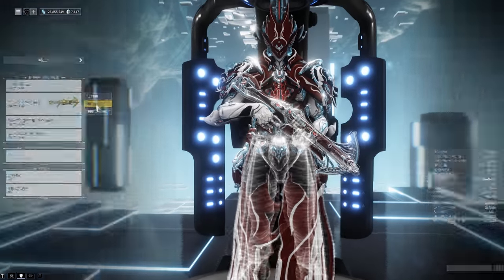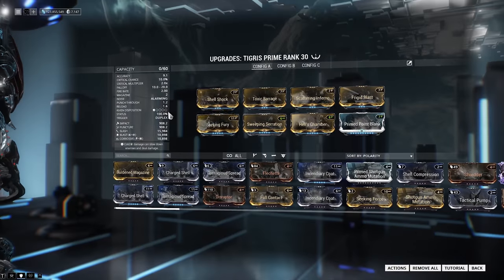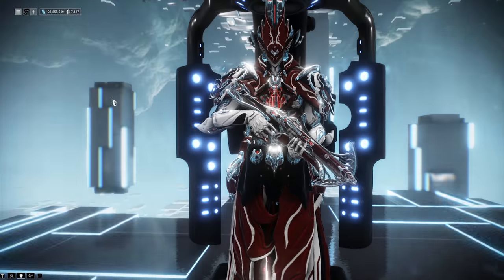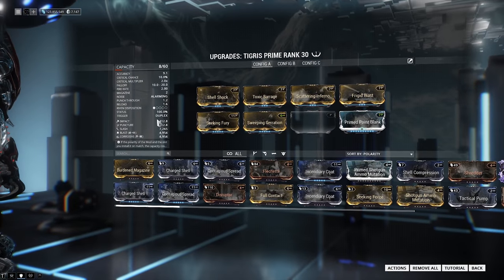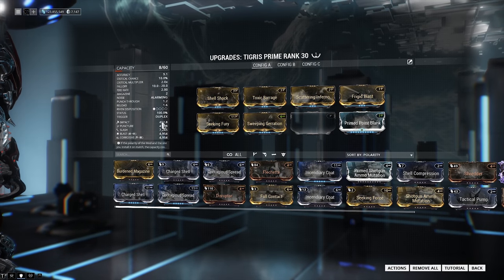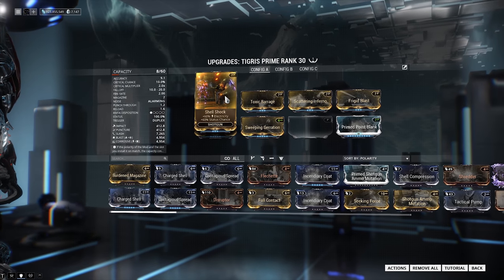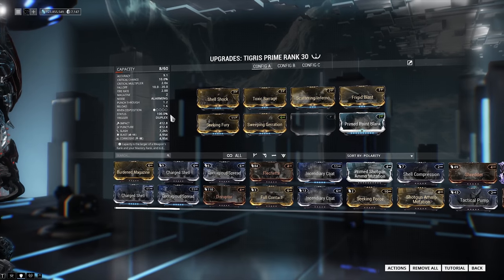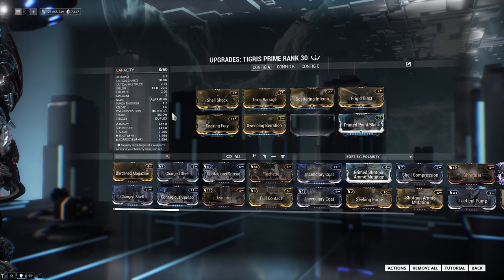Just to show you guys the build, I'm also going to show you that I have indeed hit 100% status chance before multi-shot. Basically, you just throw on Shellshock, Toxic Barge, Scattering Inferno, and Frigid Blast — you get your 100% status chance, and that is basically it.